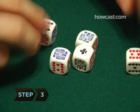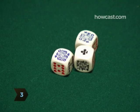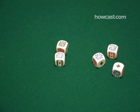Step 3: Stand pat with your first hand, or set aside some of your hand and re-roll the remainder. Any dice set aside cannot be re-rolled.